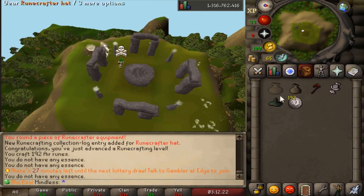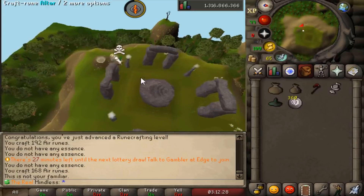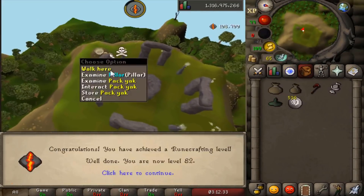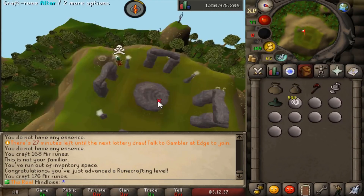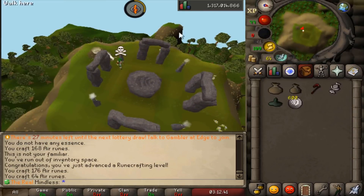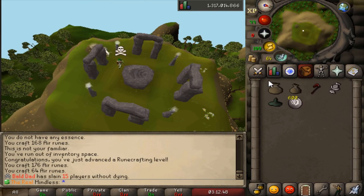118,000 XP! We even got the Runecrafter hat, that's pretty dope. Go ahead and check on your Pack Yak, pull out the runes, wrap them up — and boom, 600 air runes, about 400,000 XP. That's the way to go. I'm going to speed up some runs doing this to 99 Runecrafting so you guys can see how I do it if you didn't fully understand everything I explained.